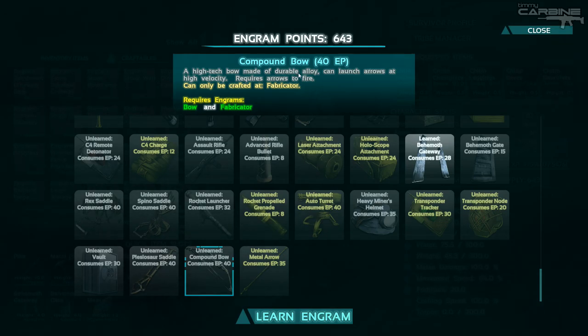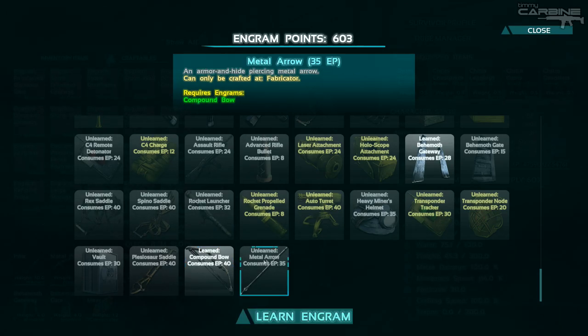Compound bow is a level 70 engram. We need the bow and the fabricator, so it has to be crafted in the fabricator. Now metal arrows are actually armor piercing — armor and hide piercing metal arrow. That is fucking cool.